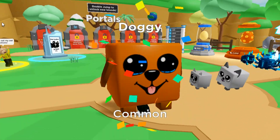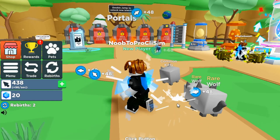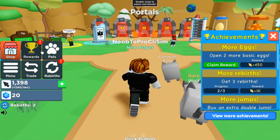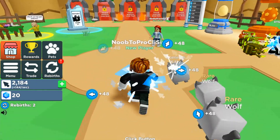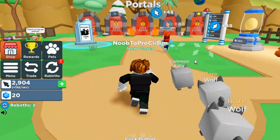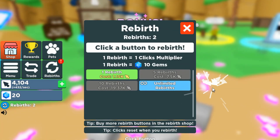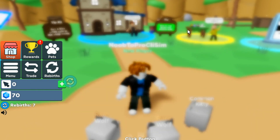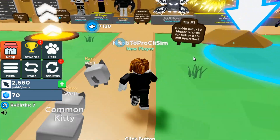We also got a doggy. Let's equip our best pets — now we get 48 clicks per second. We open two more basic eggs. With the two times clicks we have for two more minutes, let's try and get five rebirths. That was easy — five rebirths! Now we get 128 per click, very nice.